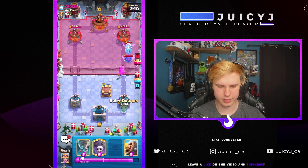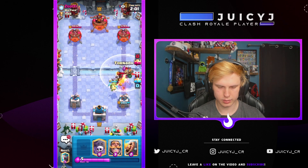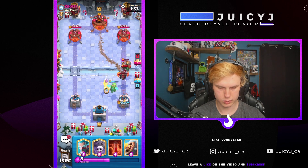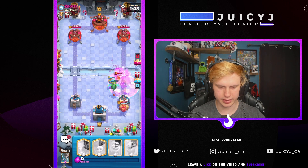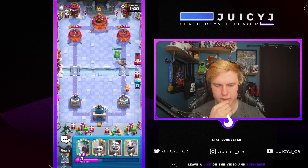He's going to go Lava in front. I'm going to have to go Baby Dragon low. And then I have to Tornado this back, unfortunately. Now he's probably going to go Balloon. Just go with this, this, and this — that'll be actually a very solid defense. Thank God he didn't go with a Balloon; I didn't have any of my Balloon counters in cycle. Overall, good defense.